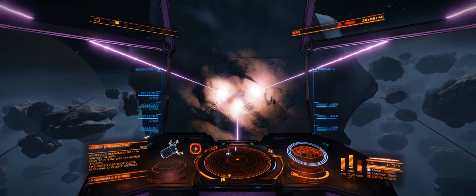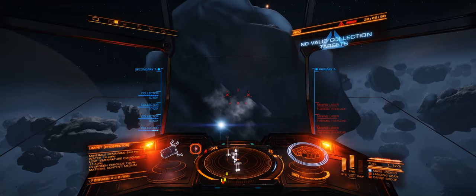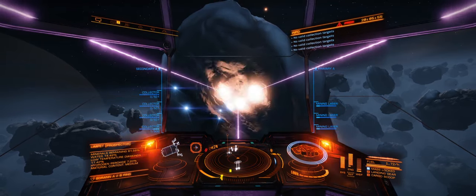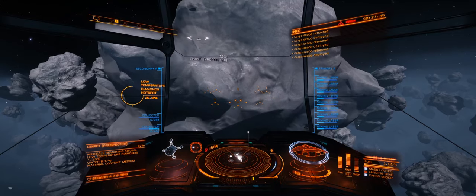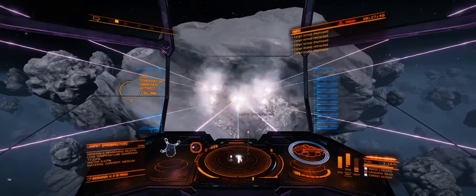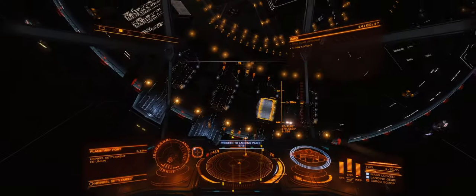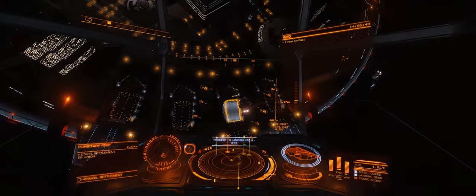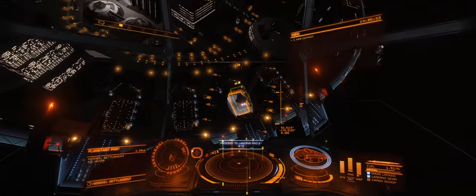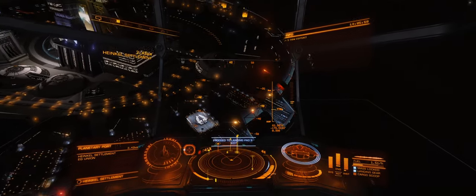Comparing the Type 10 versus the Type 9, the hard points are going to be the key factor. The Type 10 scores better in my personal perspective versus the Type 9. Regarding speed, they are both slow and there is fairly no real comparison between the two — they both have 7A thrusters and the mass is almost similar, so the way these ships travel is basically the same.